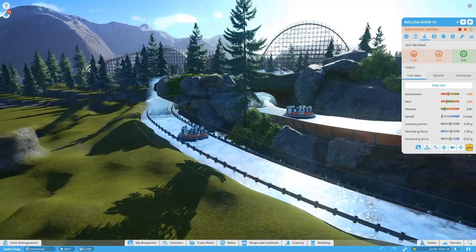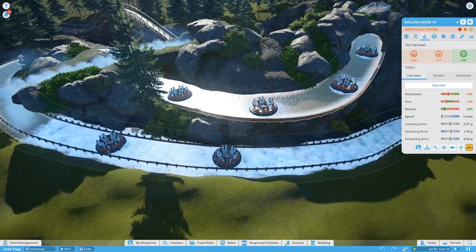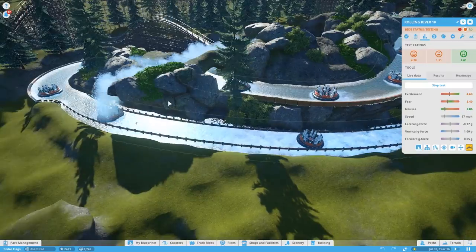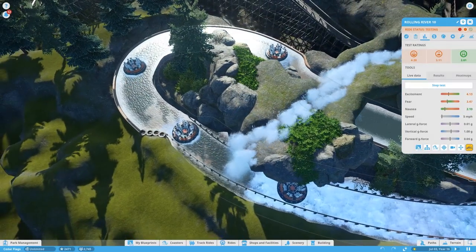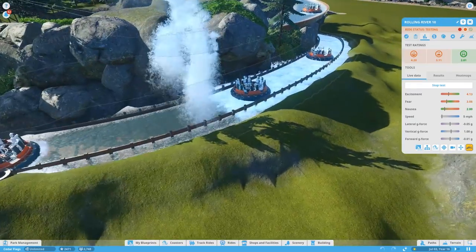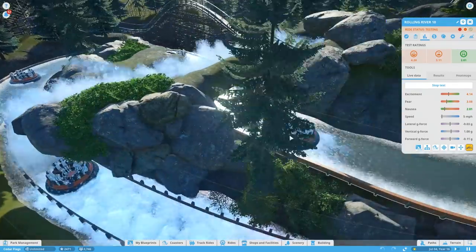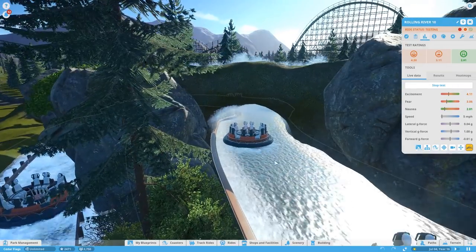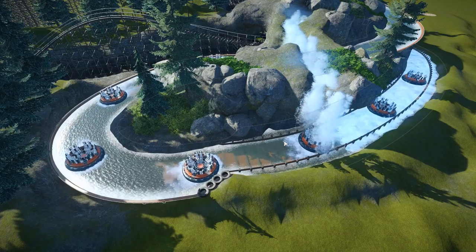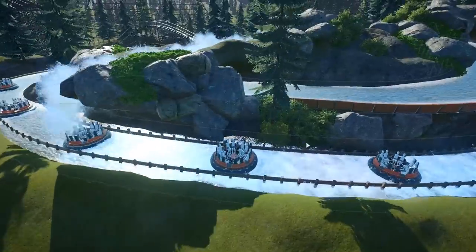A lot of people have told me the ratings are irrelevant in this game, and they kind of are. But I'd like to build things that rate well. It's just tedious with this ride because by certain bends you should have momentum and the raft should be flying faster, but it doesn't. Also all of these water features don't actually add to the ratings — you'd think going under a ridge and getting water on you would be exciting and increase the rating, but guests don't actually get wet, so they don't get that experience.